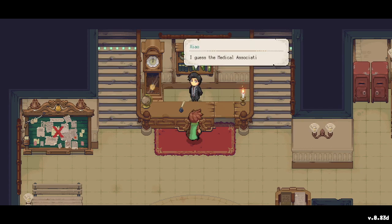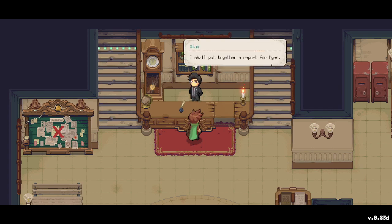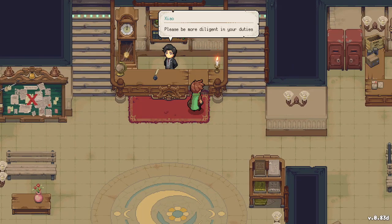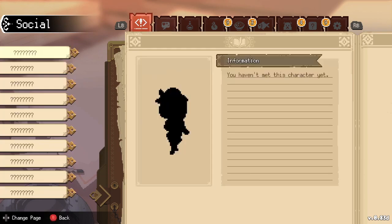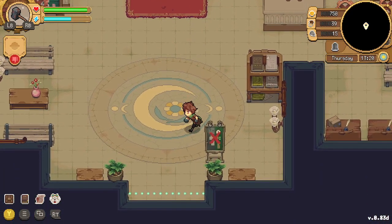We head to Xiao — done with the request! Xiao says: 'Not bad, Snacku. I guess the medical association really has sent us a decent chemist this time. You haven't had one round here since the accident.' The mayor says to put together a report and that he has high expectations. That's all for today — we'll continue tomorrow. A stamp is awarded and we're reminded to be more diligent in our duties.